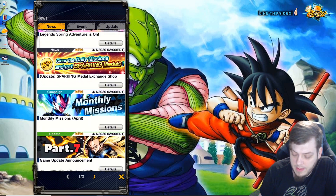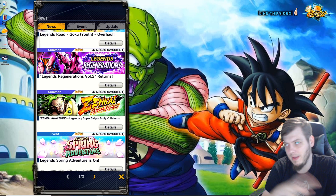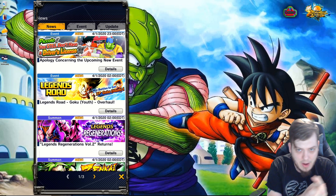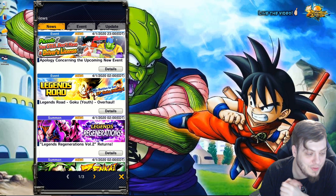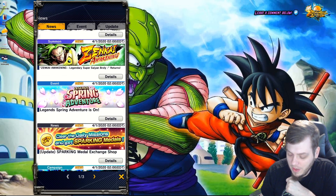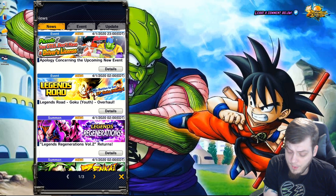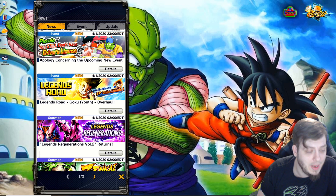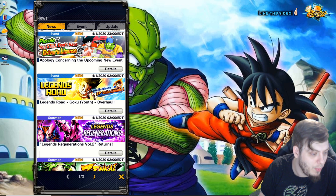April Fools also gave us all a free cosmetic for Shallot, so be sure to get that from your gift box. Most importantly, we'll have to keep our eyes on this Zenkai for Kid Goku — if it turns out to be completely free and you can get all 7,000 of the Z awakening power for Zenkai for free, that'll be extremely impressive and Bandai deserves a pat on the back. We'll be paying for most every other character who isn't Legends Road.